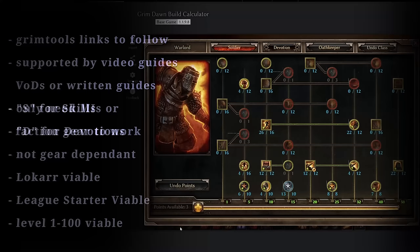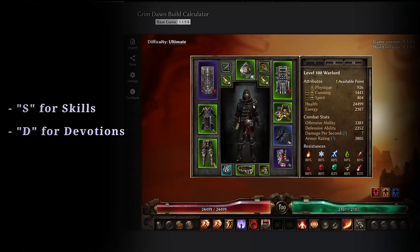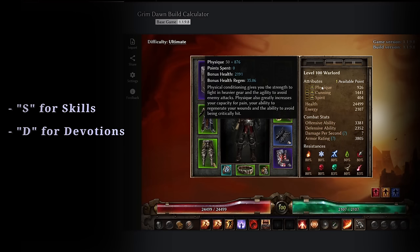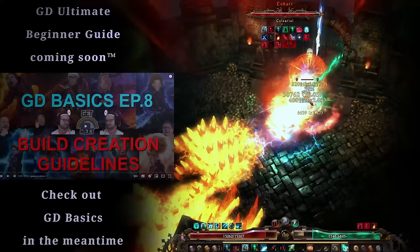Keep in mind you can check out the skills and devotions in GrimTools by clicking on the book in the bottom left, or by pressing S for skills or D for devotions on your keyboard. You can also hover and click on the gear to check out their affixes and augments, hover over the attributes to see the amount of points invested there, and activate or deactivate temporary buffs in the bottom right.